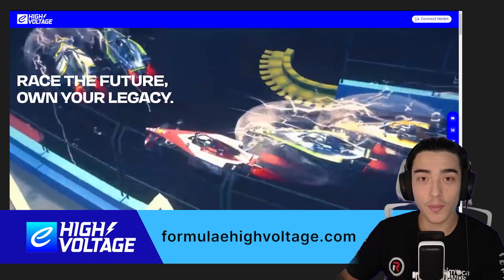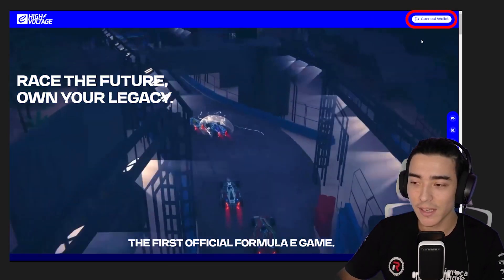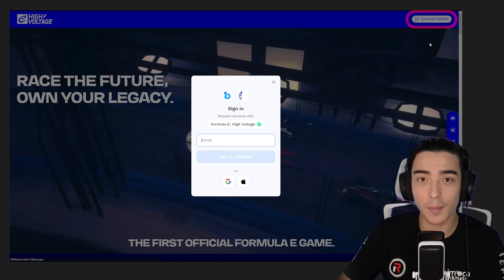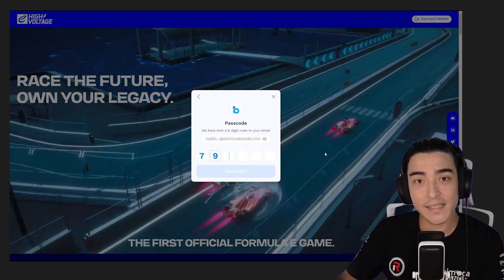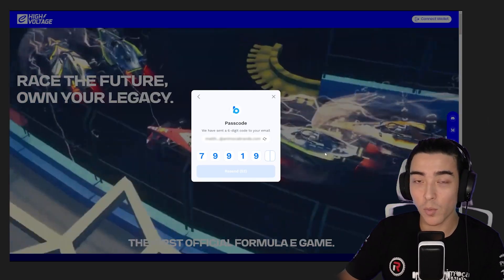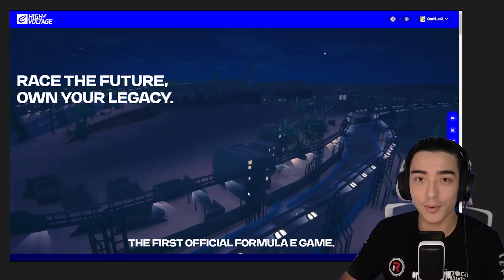The first thing you're going to want to do is set up your account. Go to FormulaEHighVoltage.com and as you can see on the top right-hand corner, it's going to ask you to connect your wallet. Click on that button and you'll see a pop-up that asks for your email address. Type that in, and you'll get a six-digit code sent to that email. Once you enter that, the next pop-up will show your email address as well as your Flow address. Click approve and that's it.